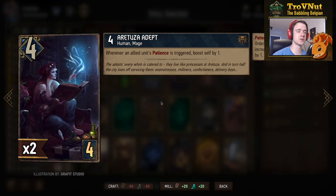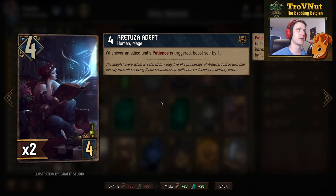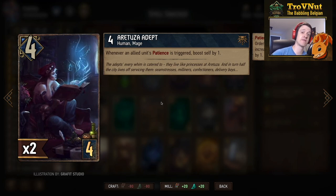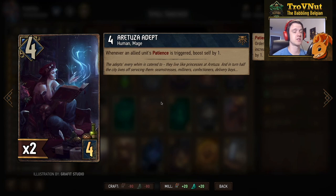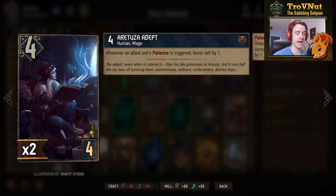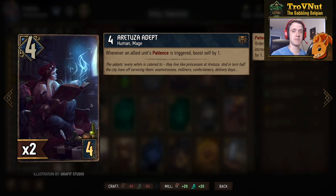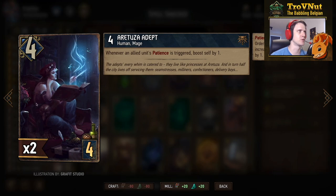Then we have the third bronze 4-provision mage, the Aretuza Adept, who also starts at 4 power but increases her own power by 1 every time an allied unit's Patience is triggered. For example, if you have one of each student on the board, the Aretuza Adept will boost herself by 2 every time those Patiences are increased — which is at the end of every turn. This is handy to give you a little bit of extra points on top of the Patience value. You get those points immediately, so you're not looking at a big difference between you and your opponent's points.